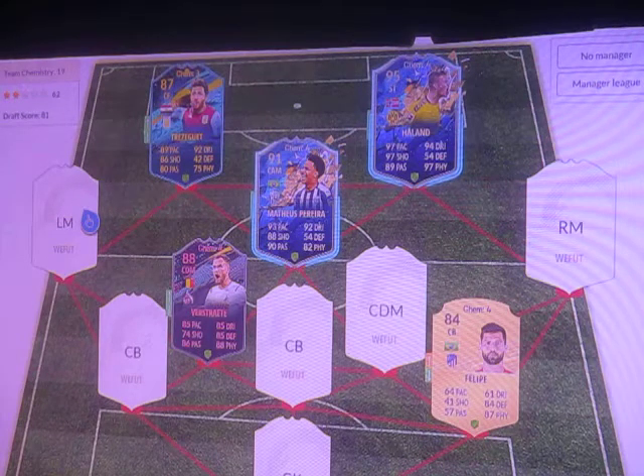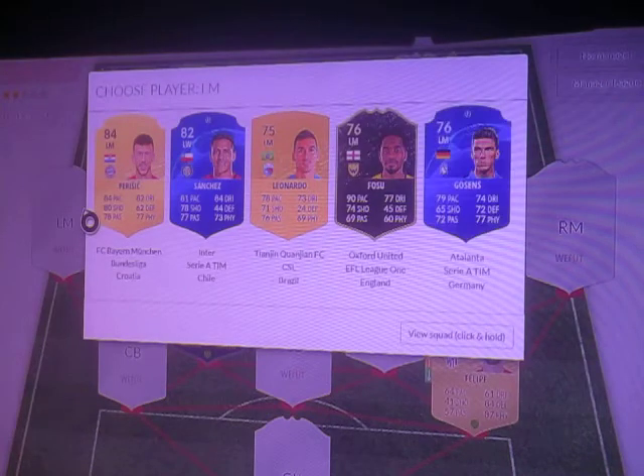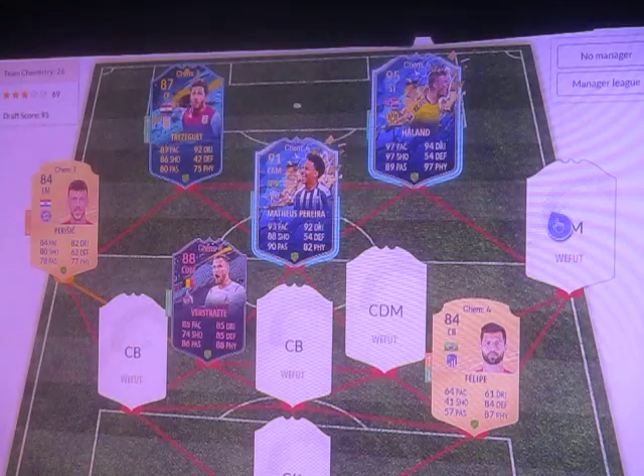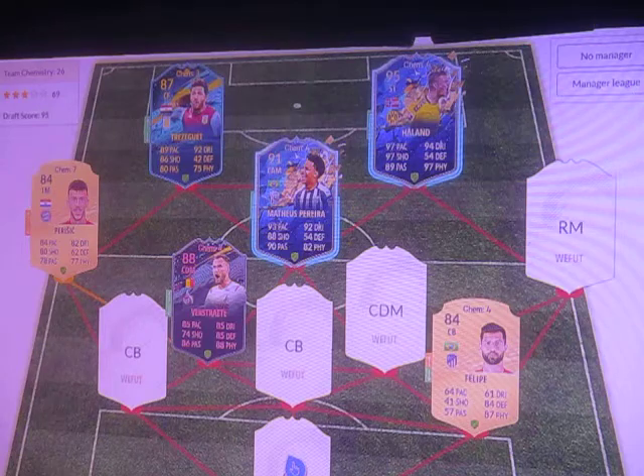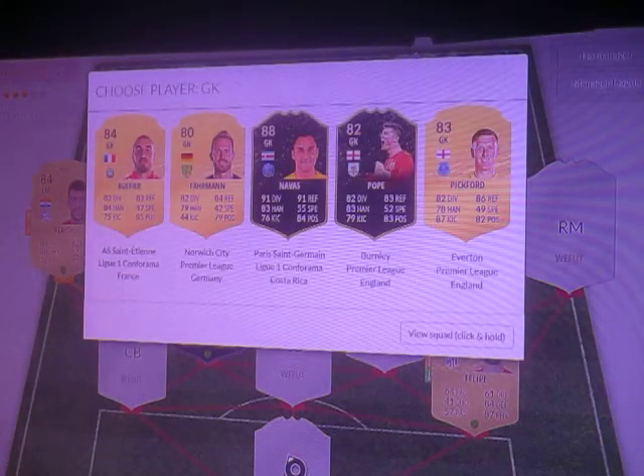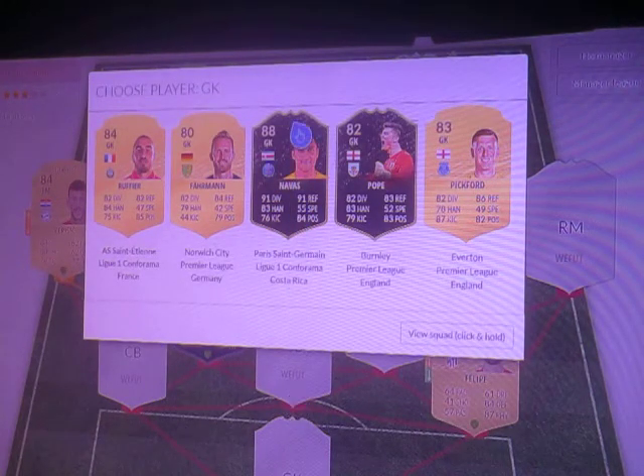We're going to do a left mid. It looks like I've got to take the Champions card — no I don't, that's an 82, what am I on about? He's Perisike. Let's hope for a good goalkeeper — and Navas, not bad. If only I had a team of the season Pickford, that would have been better. It looks like we're taking Navas.